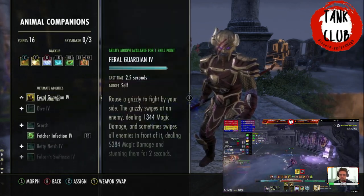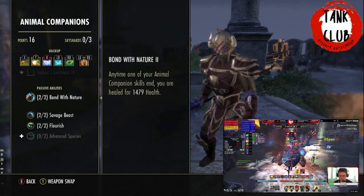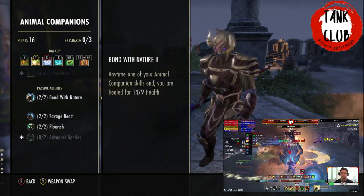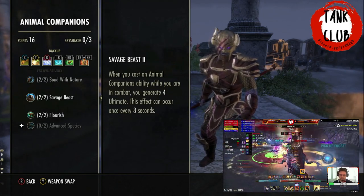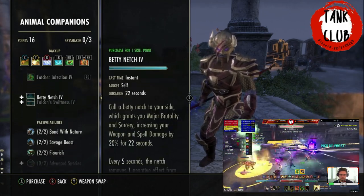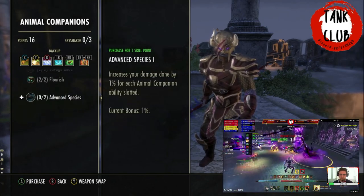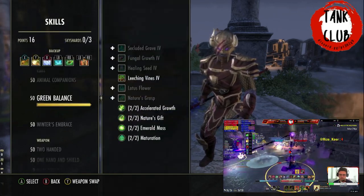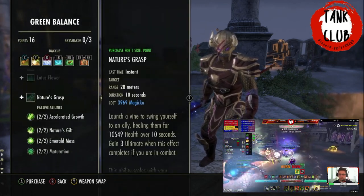For passives, the vital ones in the Animal Companions tree are Bond with Nature — when a companion ability ends you're healed, so every 10 seconds when Fetcher Infection ends you get a small heal — and Savage Beast, which gives ultimate gain when casting Fetcher Infection. You don't need Advanced Species since the damage isn't important. All the Green Balance passives are vital and needed to improve your group.